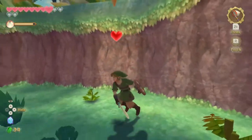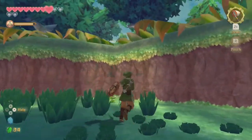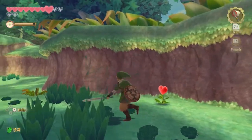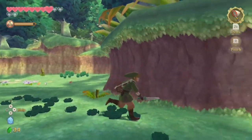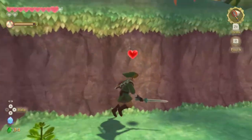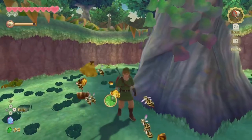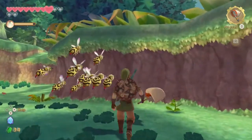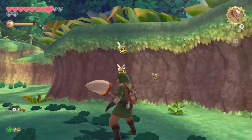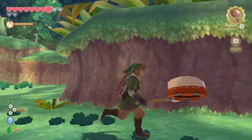Breath of the Wild uses the Twilight Princess style grass, where it's just very seamless. And at least Breath of the Wild made it easier to cut down. Hornet Larva. More Hornets. Get over here, you stupid Hornet.